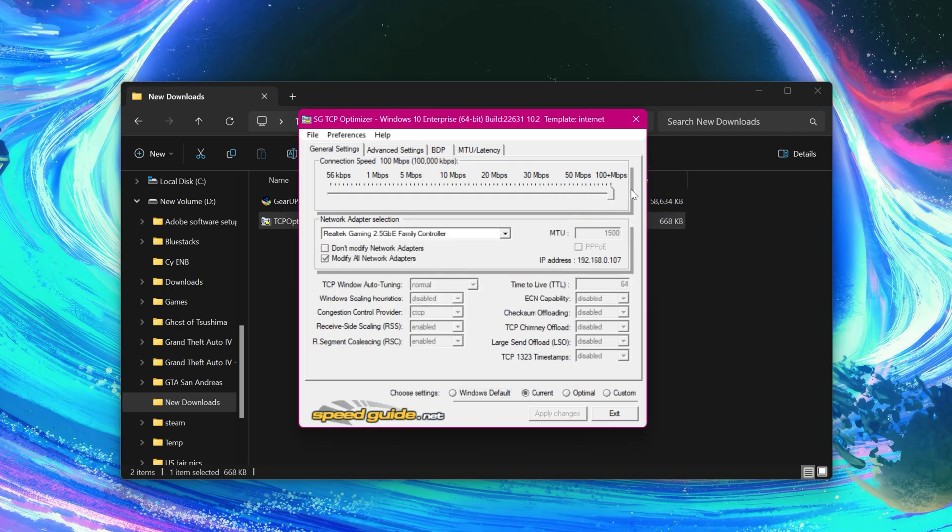Drag it all the way to 100 and select your network adapter. Check Custom. Set window auto-tuning to Normal, Windows Scaling Heuristics to Disabled, Congestion Control Provider to CTCP, RSS Enabled, RSE Enabled, TTL to 64, ECN to Disabled, Checksum Offloading to Disabled, TCP to Disabled, LSO Disabled, and TCP Timestamps should be Disabled as well.